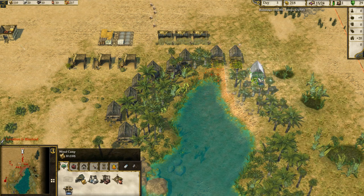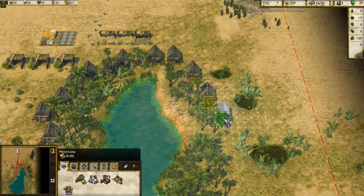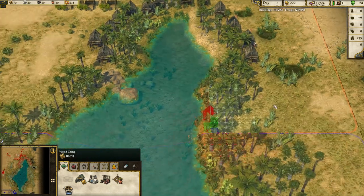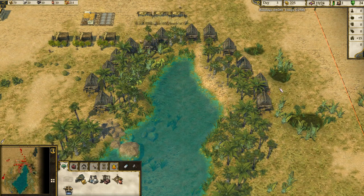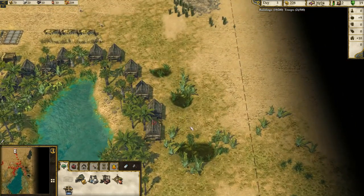We're going to want about a dozen woodcutters, so one, two, three, four, five, six, seven, eight, nine, ten, eleven, twelve — that'll do. Now, do I go for some pitch? Get some pitch coming in?